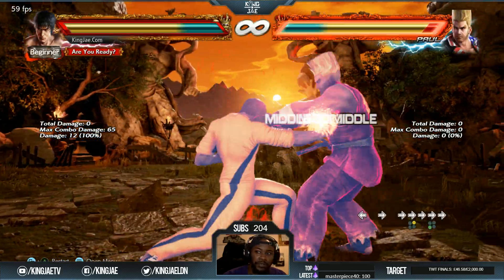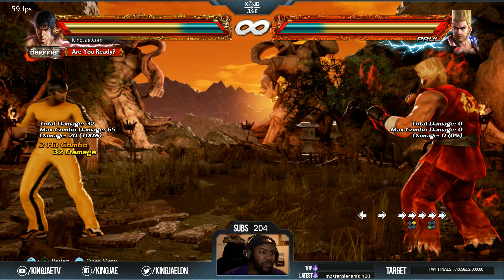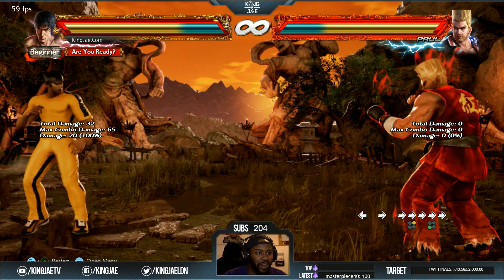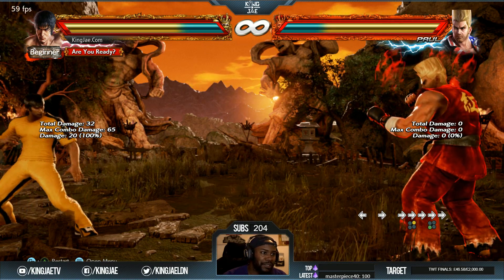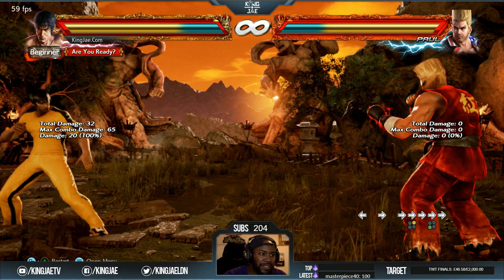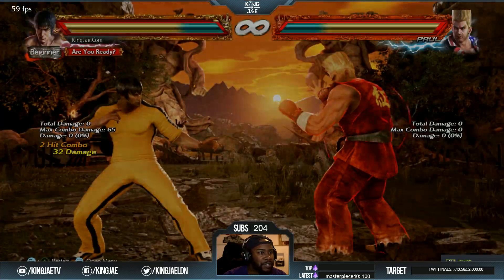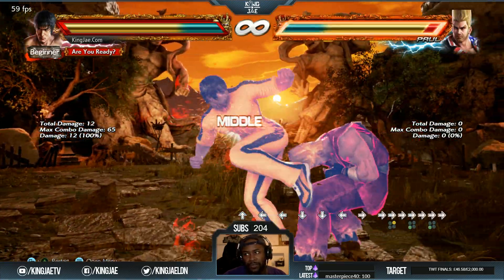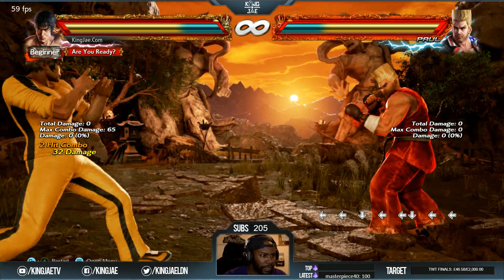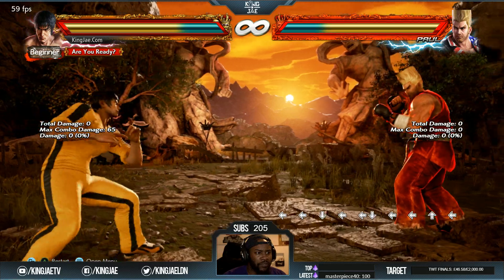4-4-2-3 — changed the frame advantage when blocked from minus 17 to minus 15, shortened recovery time after the move hits by 2 frames, and the second hit can now be ducked under if the first hit is blocked. I always thought you could do that anyway but okay. 4-4-4 — changed the damage from 10 to 12.